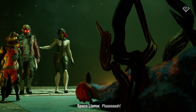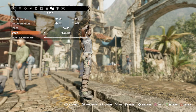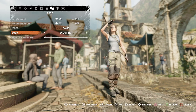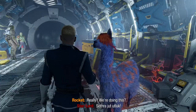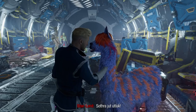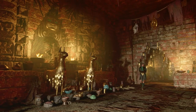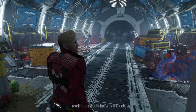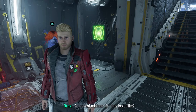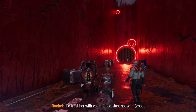Eidos Montreal's take on these lovable misfits mostly uses the James Gunn lineup from the films, but they've introduced a completely original character: a space llama named Cammy. In their last game, Shadow of the Tomb Raider, the photo mode let you pose Lara Croft in various ways, including a particularly silly one called Llama Croft. With the introduction of Cammy, I'm led to believe the folks at Eidos Montreal are using llamas as a recurring in-joke, or at least a way of leaving a silly little signature behind from their team. Cammy usually just lounges above the ship, but depending on whether you have the music playing, she might sit still or rock her body a little bit. It's a fun touch.